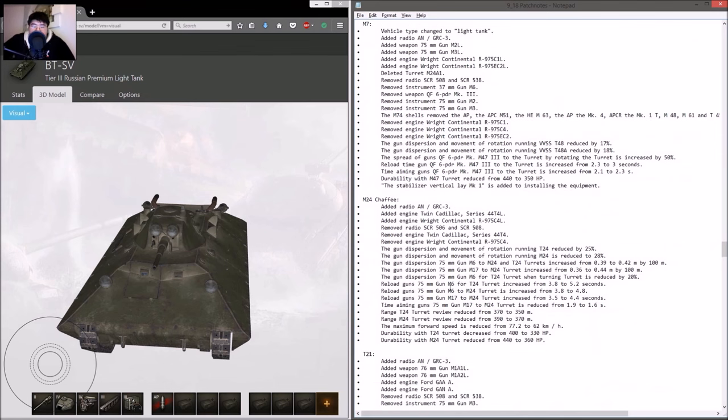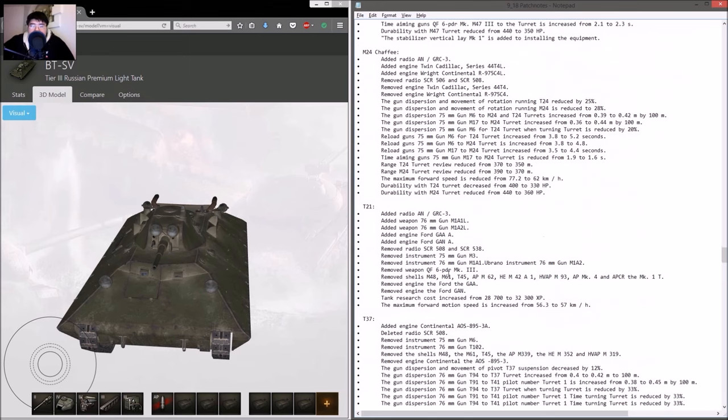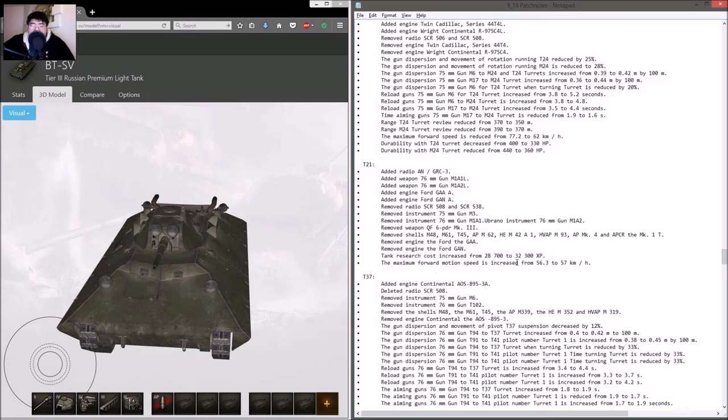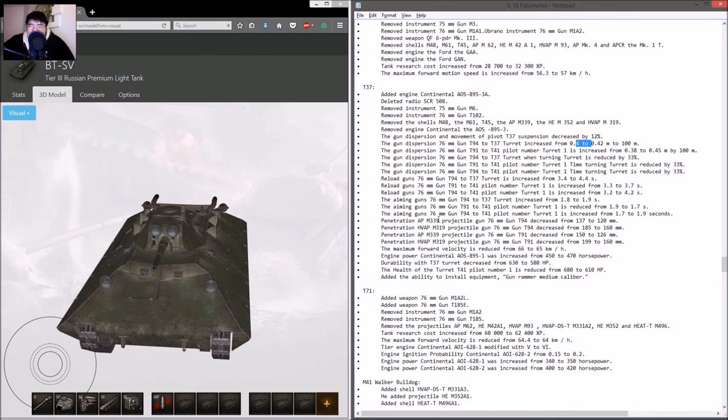The Chaffee received better dispersion on the move, but durability decreased, top speed reduced, and less view range. The T21 needs more XP. The T37 had a bunch of stuff deleted, dispersion changes — actually worse dispersion overall, penetration decreased, more engine power, less health, but gains ability to install a gun rammer.